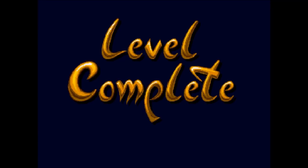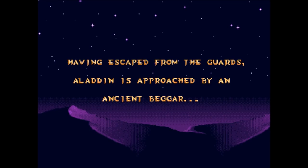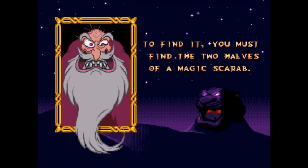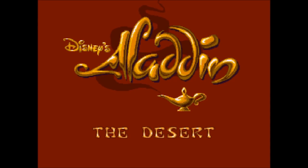We will continue with the story. Having escaped from the guards, Aladdin is approached by an ancient beggar who says there's a Cave of Wonders filled with enough treasure to make all your dreams come true. To find it, you must find the two halves of a magic scarab — the first half is lost in the desert. So let's go get that scarab.